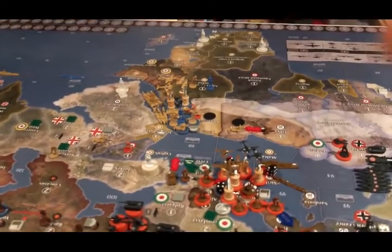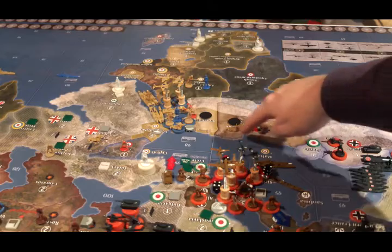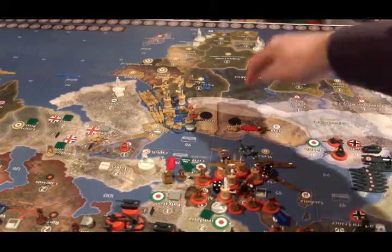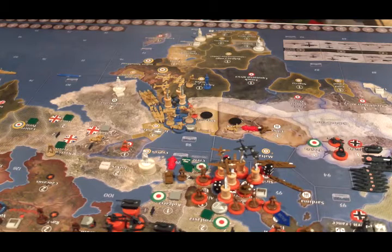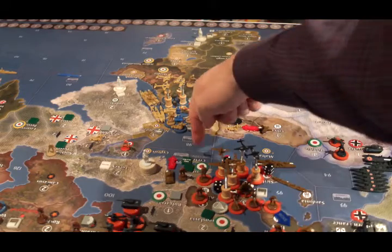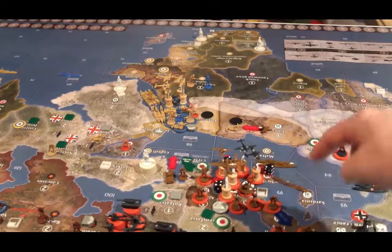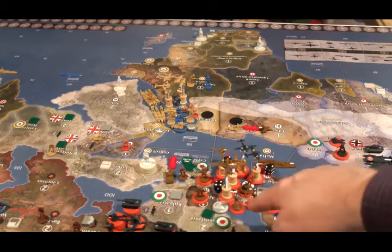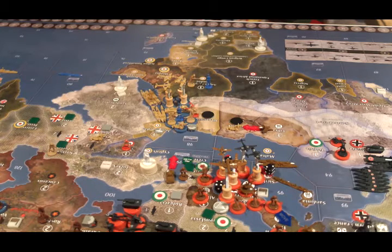Italy has two attacks to make, both in North Africa, both trying to get the bonus. They will be trying to take Tobruk with the infantry from Libya and one fighter from southern Italy. They will also be landing in Alexandria with a combined paradrop and amphibious attack — the transport from Sea Zone 95 will move to Sea Zone 99, picking up an infantry and a tank and landing in Alexandria, with two paratroopers from southern Italy landing there via air transport. The only thing to roll is the Tobruk attack.